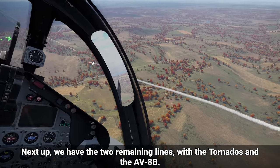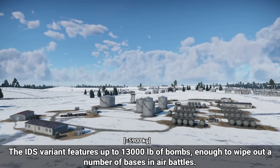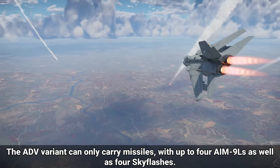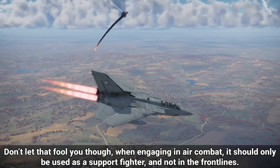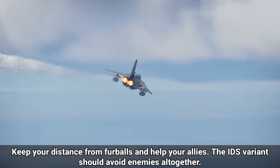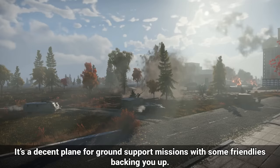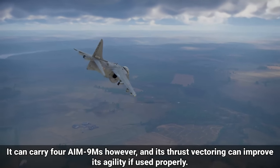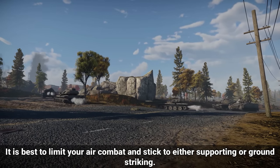Next up we have the two remaining lines, with the Tornadoes and the AV-8B. The Tornadoes are decent for ground striking, but air combat isn't their strong suit. The IDS variant features up to 13,000 pounds of bombs, enough to wipe out a number of bases in air battles, and also features 2 AIM-9Ls for self-defense. The ADV variant can only carry missiles — up to 4 AIM-9Ls and 4 Sky Flashes. It should only be used as a support fighter, not on the front lines. The IDS variant should avoid enemies altogether. As for the AV-8B+, it's a Harrier — not much maneuverability, alright engines, plenty of payload and thrust vectoring. It's a decent plane for ground support with some friendlies backing you up. It can carry 4 AIM-9Ms, and its thrust vectoring can improve its agility if used properly. It is best to limit your air combat and stick to either supporting or ground striking.